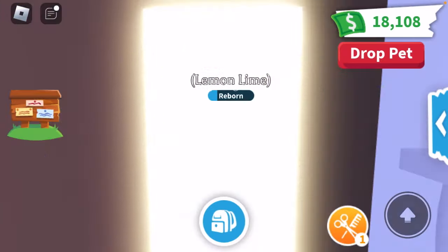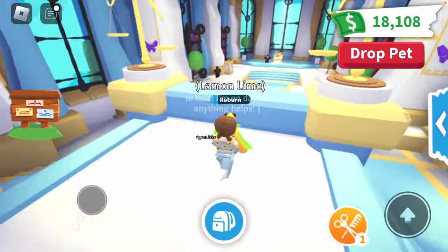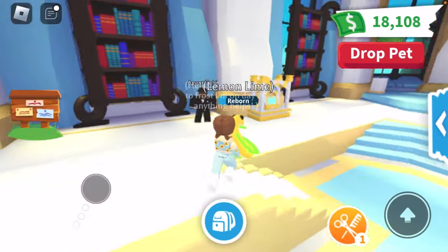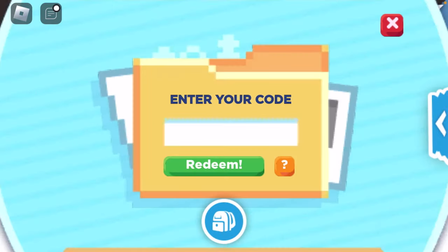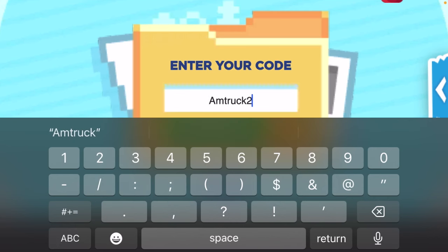It isn't tradable now, but I think it is going to be like the skateboard where you will not be able to trade it now, but as soon as it leaves the game, it will be tradable. To redeem the code, it's going to be AM truck 2023.